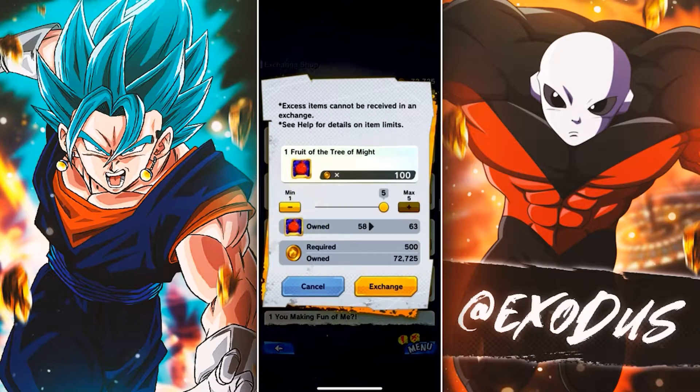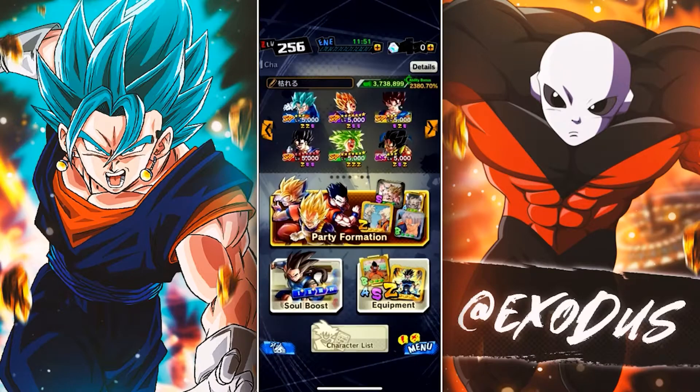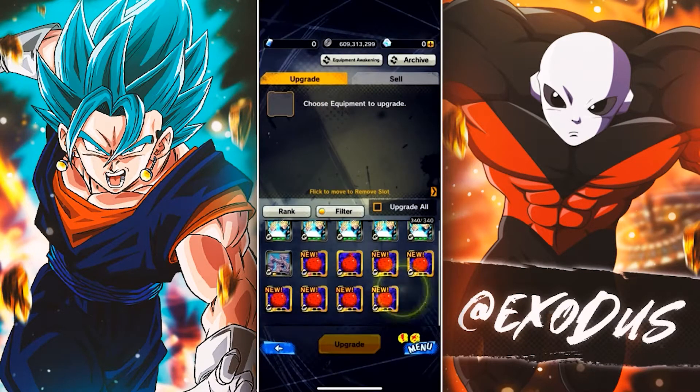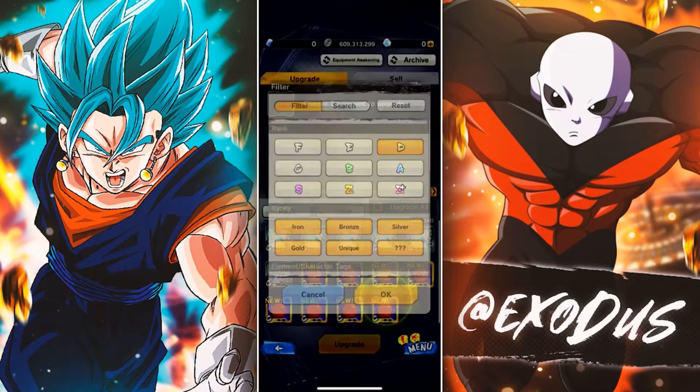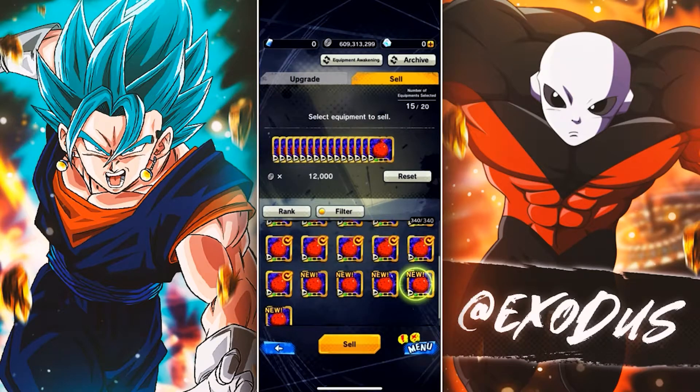So you buy everything you can, then you come over and check: do you have any C's? If you do, you keep them. Do you have any golds here? You sell everything that isn't like this.